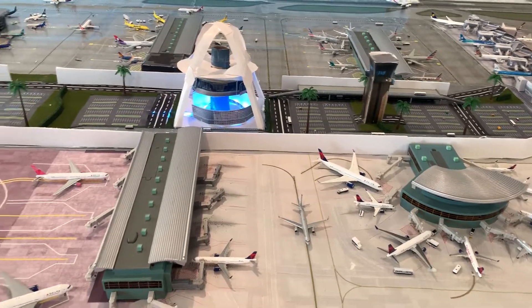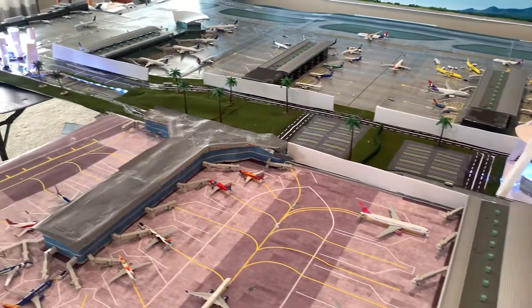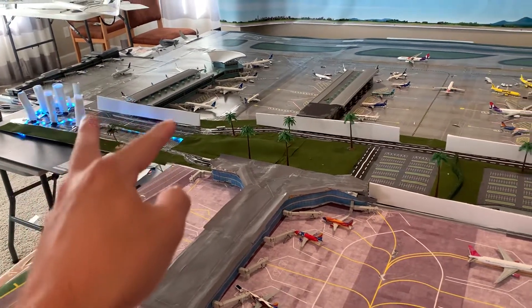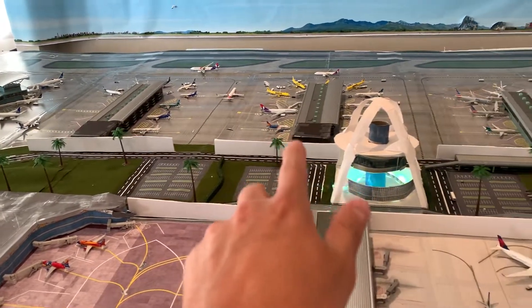What's up guys, PMV Model Airport here coming at you with another LAX Airport update. Here is LAX Airport — two United terminals, Alaska, JetBlue, Spirit, Hawaiian, and Allegiant.